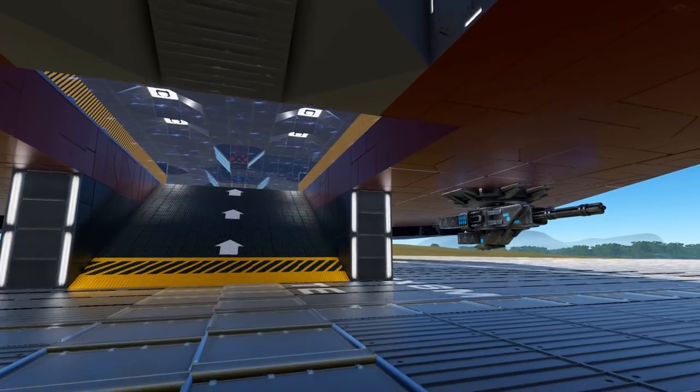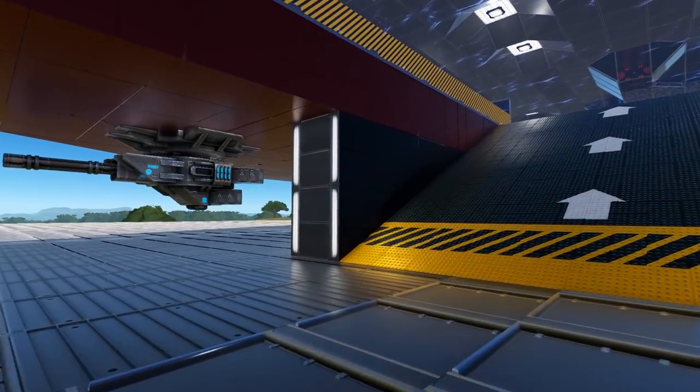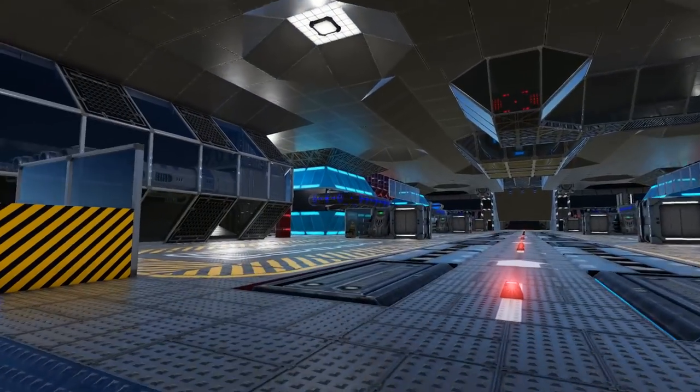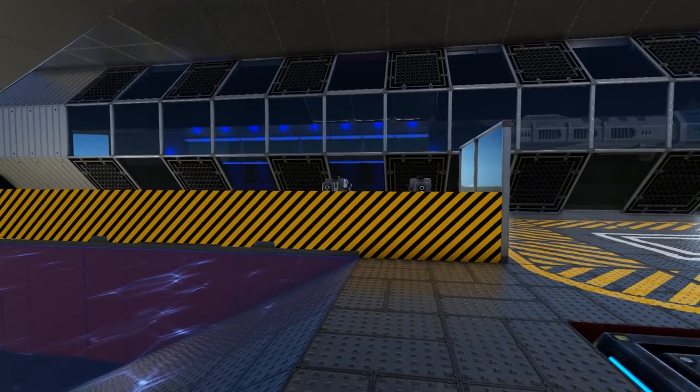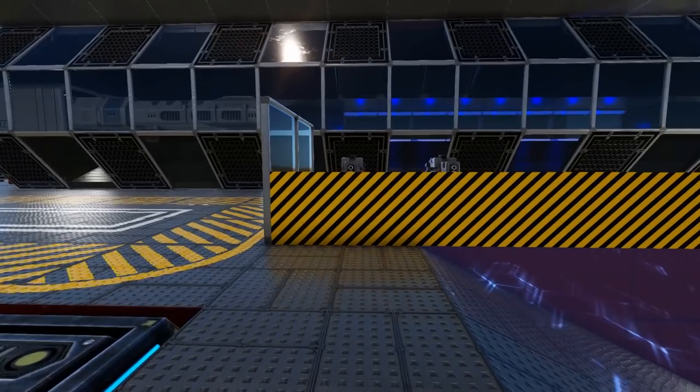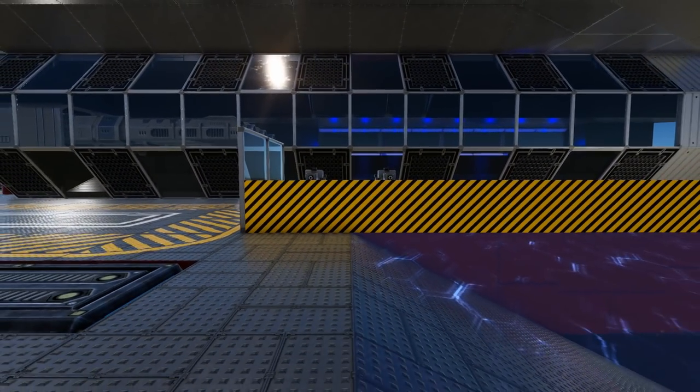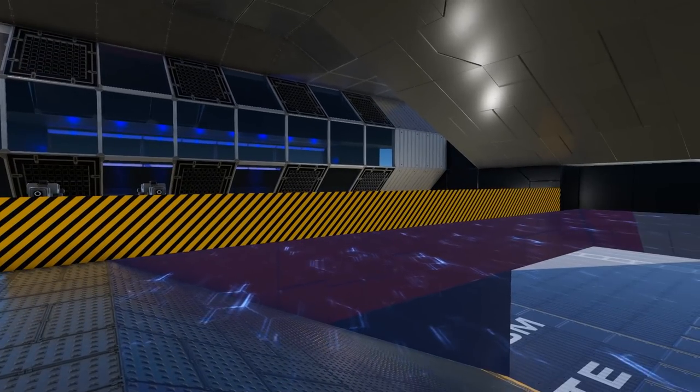Starting at the front of the ship, on the underside we have two turrets, and between those we have a ramp for our hover vessels and small vessels to come up inside. On each side we have our new sentry gun designs, which interestingly enough, when you get far enough away, don't look like they can really shoot fully over the barrier.